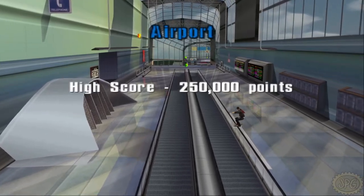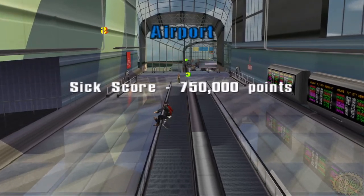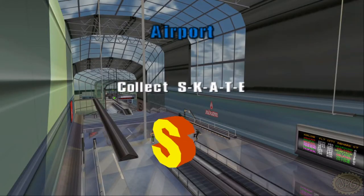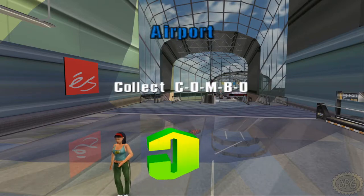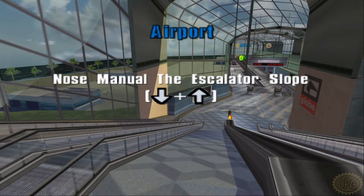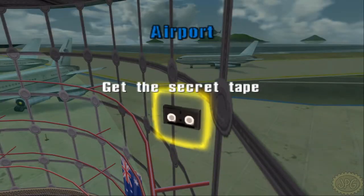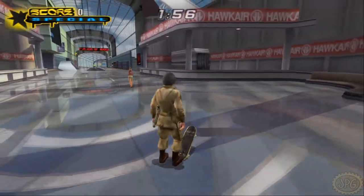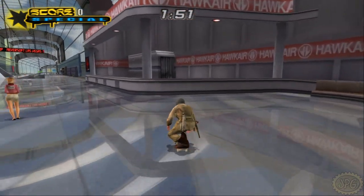By the way, in Tony Hawk's Pro Skater 1 and 3 there was no gap checklist, so you weren't incentivized to find and complete all the gaps in the levels. In some cases this is the first time we're actually collecting gaps for these levels. Anyway, the airport being a very linear style level makes it hard to route the way I normally would. Let's go ahead and switch over to Classic Mode.